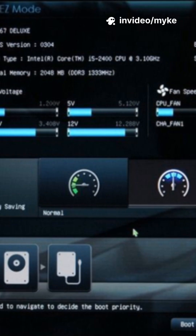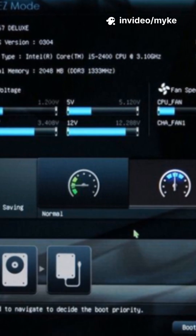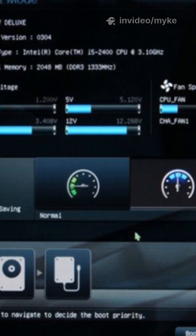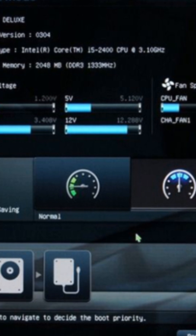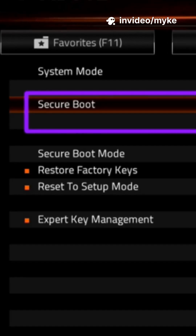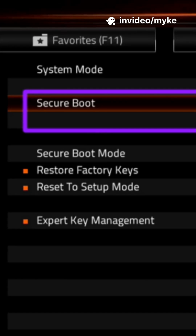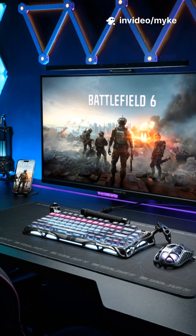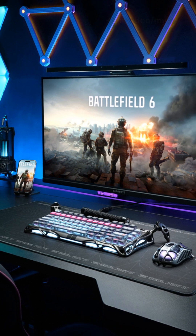Let's flip the switch to enable it. Step 1: Reboot. As it powers up, quickly press DEL, F2, or ESC. Step 2: Once inside BIOS or UEFI, go to Boot, Security, or Advanced. Step 3: Find Secure Boot and set it to Enable. Step 4: If you see UEFI Legacy Boot, pick UEFI. Finally, save and exit. Done.